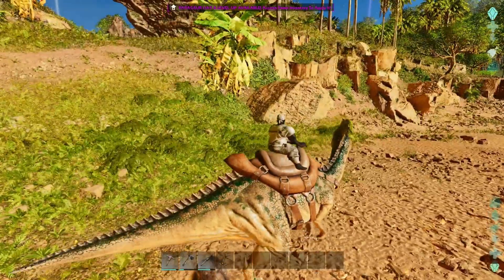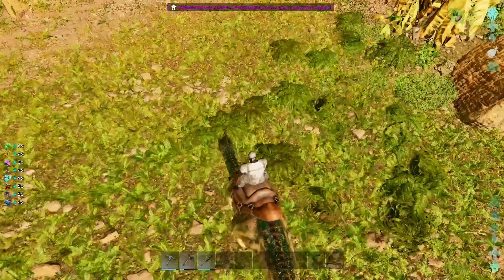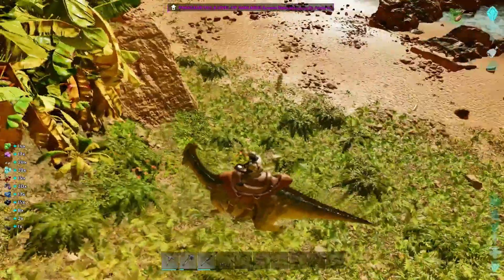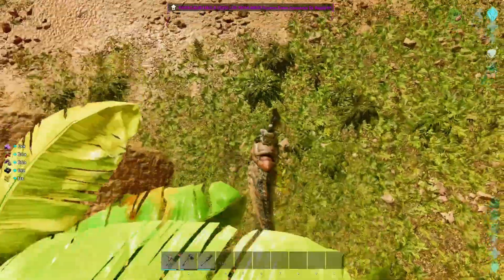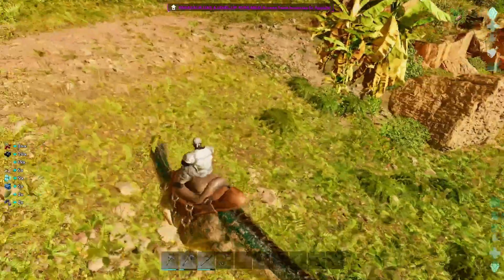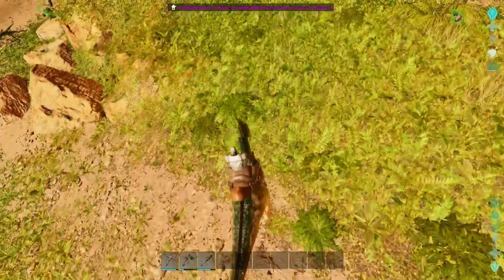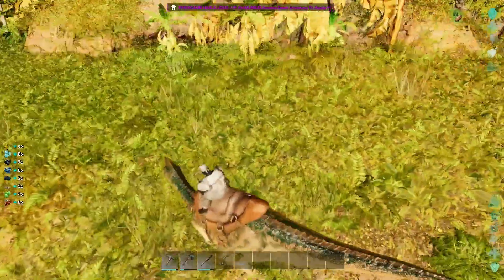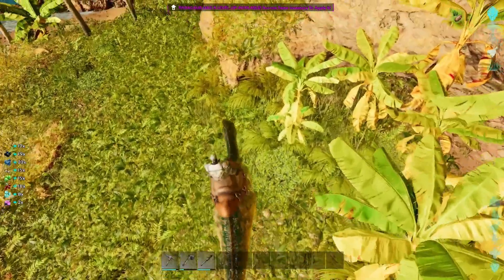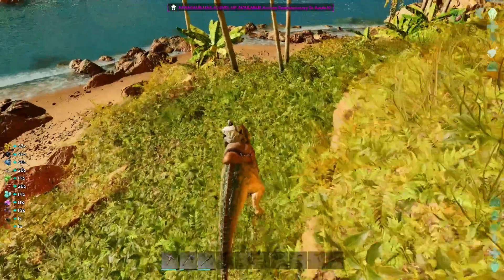The last thing I like about the Parasaur is it can farm berries. Unfortunately on Ark Ascended this seems to be bugged, at least on unofficial — I hope they fix it soon. But this is what it's supposed to look like: it hits its head into the bush and you get berries back. So on top of being a great weight carrier, alerting you to hostiles nearby, and being one of the easiest dinos to tame in the game — the Parasaur is amazing.